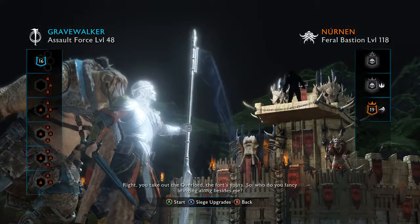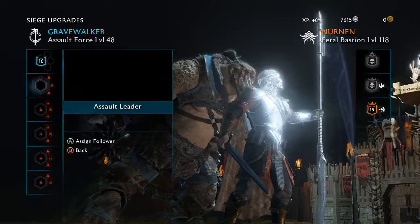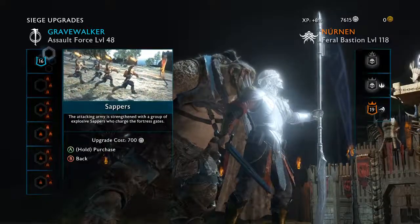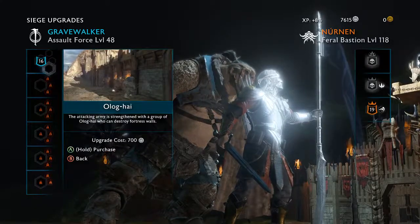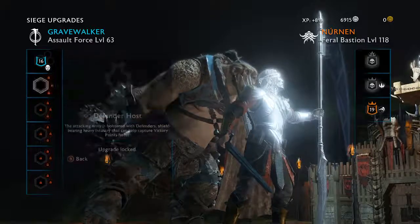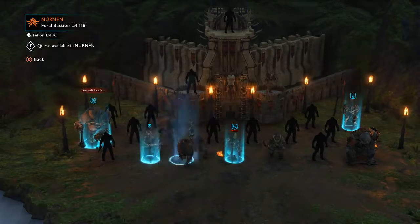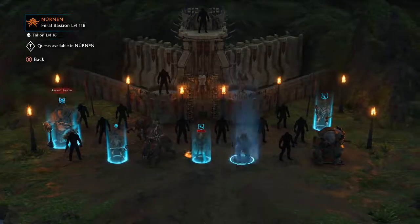So who do you fancy bringing along beside me? So that's how it works. I can purchase upgrades for you. I kind of like the idea of having this because they can do more than just attack the wall. I'm gonna bring along... I don't know if I should bring you. Can't bring my assassin, for obvious reasons.